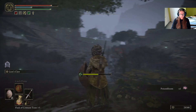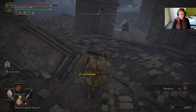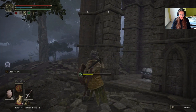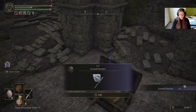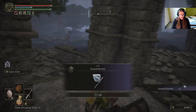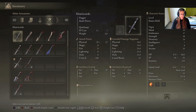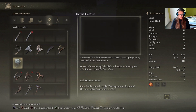Poison bloom. Blood rose. Ooh, chest! Feels like a trap. An ice rind hatchet - what the hell! Unfortunately it's a dexterity weapon but look at the base damage, that's pretty good. It causes frost buildup - a hatchet with a frost coated blade.